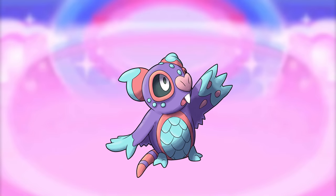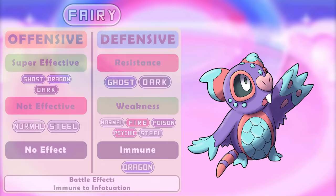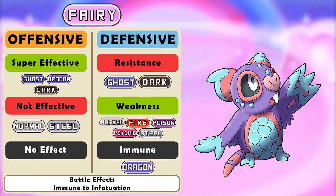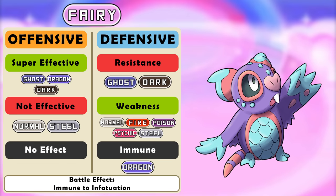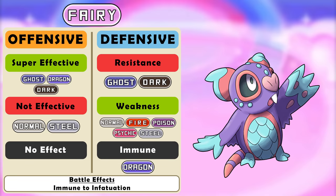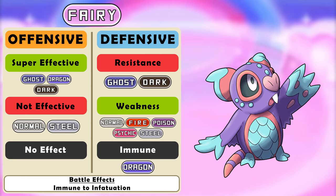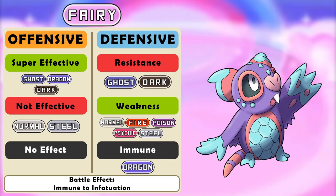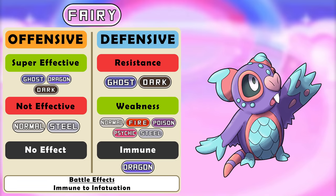The fairy type got a total overhaul. Now it doesn't hit fighting types for super effective damage, but it does hit ghost types. It is no longer resisted by fire and poison but is resisted by the normal type. Defensively it no longer resists fighting or bug attacks but does resist ghost. It is now getting beat up by the normal type, psychic type, and fire types. Its battle effect is an immunity to infatuation.